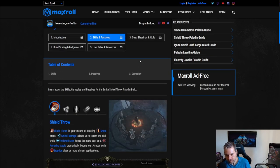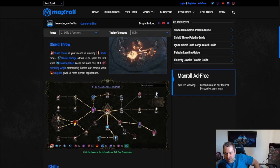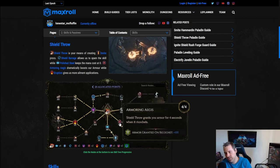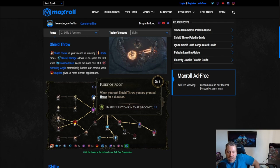Moving on to skills and passives: the first skill is Shield Throw. We're not building it to do damage itself — we're building it to apply smites. We set it up with no cooldown and no mana cost, and we also set it up to give lots of armor on ricochet so we're much tankier. We're also taking Eruption for the lava burst, not for damage but purely for ailment application, particularly armor shred.